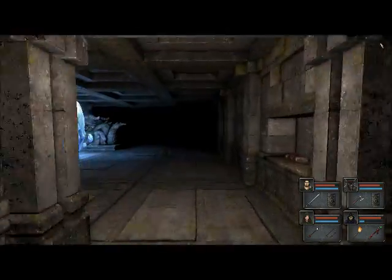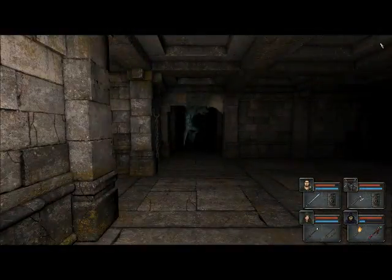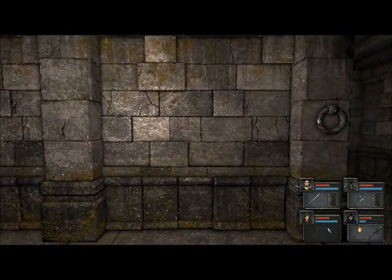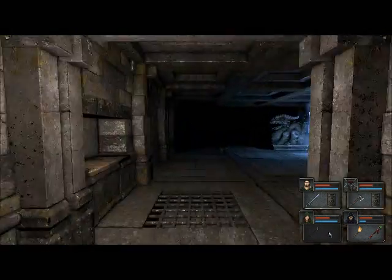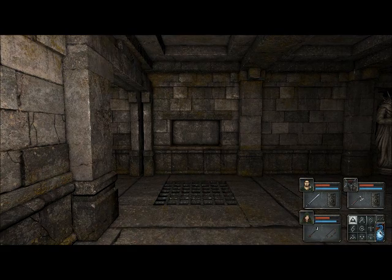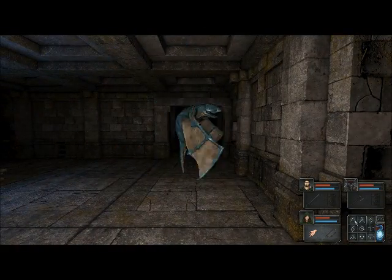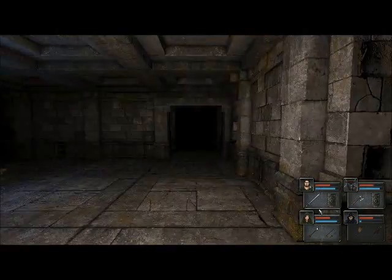Let's see if there's any more wyverns around. Let's go to their flipping home base and see what's happening. There's one there look - oh, there's a few more around. Flipping heck! Try this new axe out - 20 straight off. Nice one.